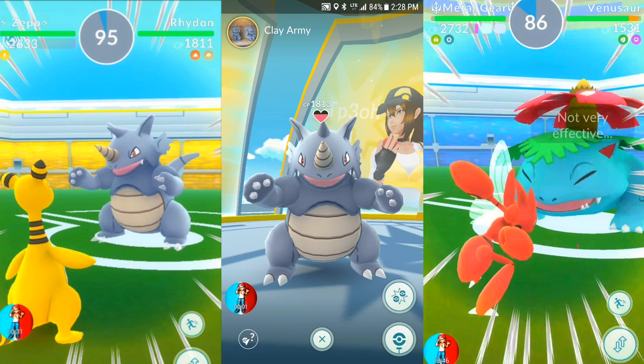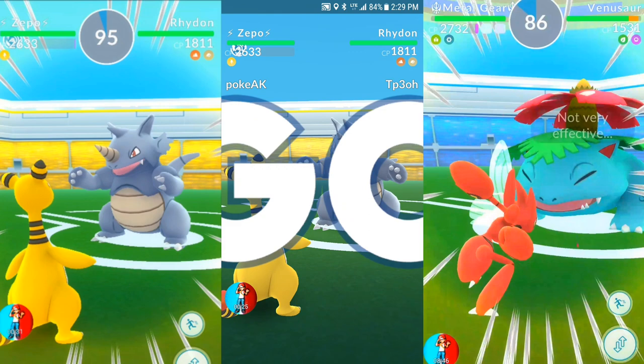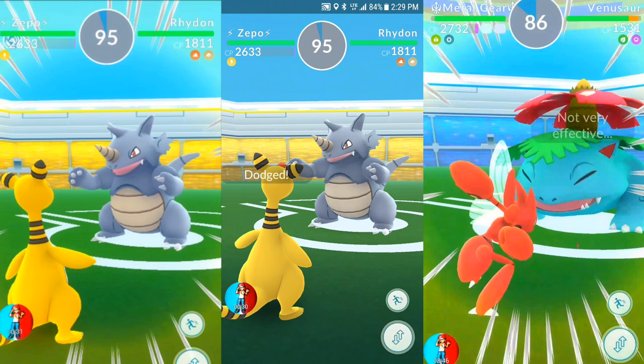First up is this Rhydon. It has Stone Edge, so it's going to be a good example of how to dodge and how quick the attack shows up. We're going to use Ampharos with Volt Switch just to show you how to properly use this attack and be able to dodge. You're going to want to dodge those first two attacks and possibly even the third.